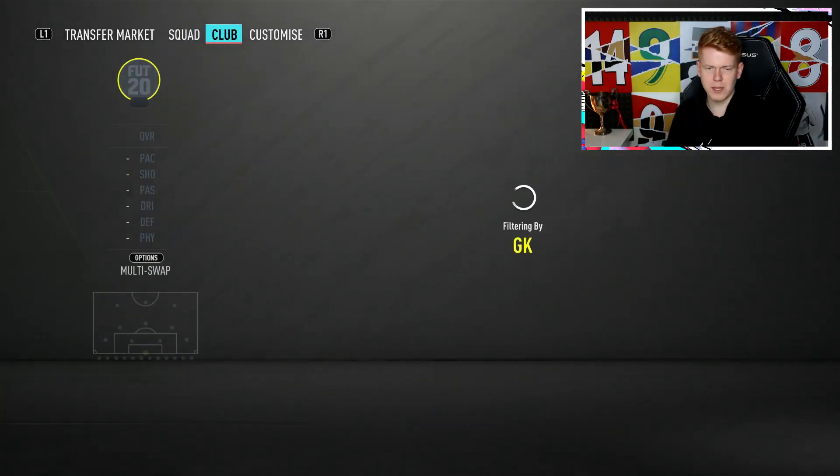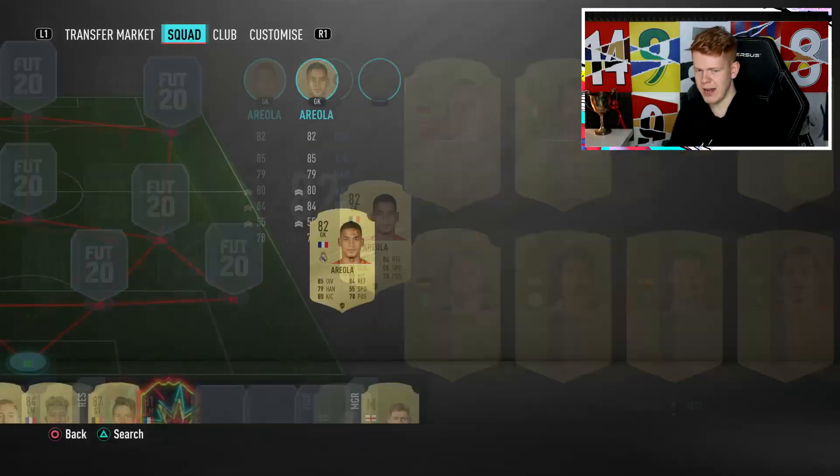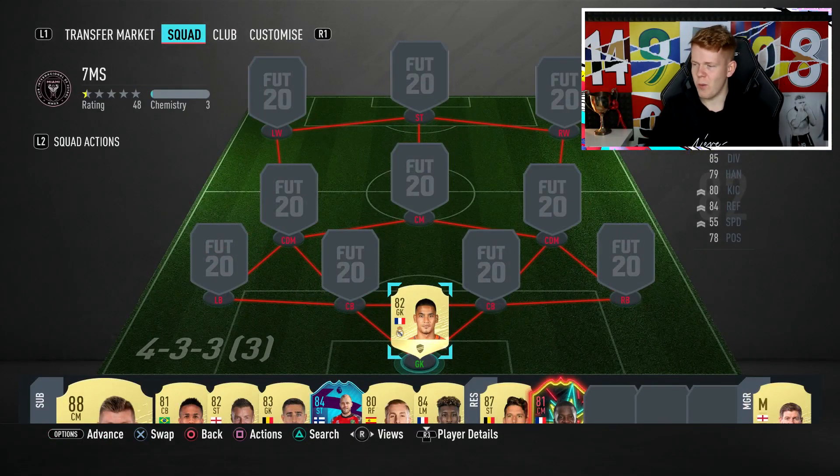So we're going to start with the goalkeeper. We have got Areola. I know what you're thinking — Jack, you've got a one million coin team and an 82 rated goalkeeper, what's going on? This guy is worth about 14,000 coins, and in all honesty, he is a very good goalkeeper for an 82 rated card.